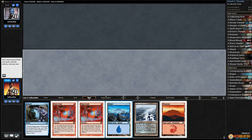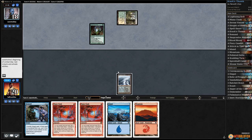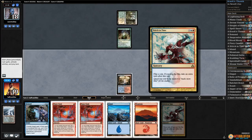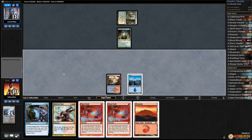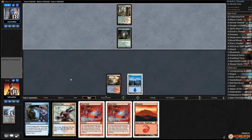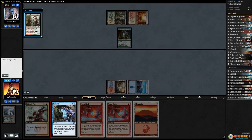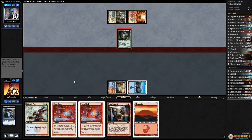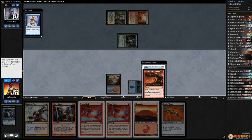We do not have a Thumb — Polluted Delta, go. Temple Garden for our opponent, untapped and Experiment One. Crack this, get a Steam Vents tapped. We scry to the bottom and shuffled and we still have Stitch in Time. Oh hooray. Maybe we'll draw a Thumb and then we can do things. Opponent always with those Burning Trees — not this time. Fiery Gambit would be sweet if we find a Thumb. Serum Visions — oh, it's a Thumb!